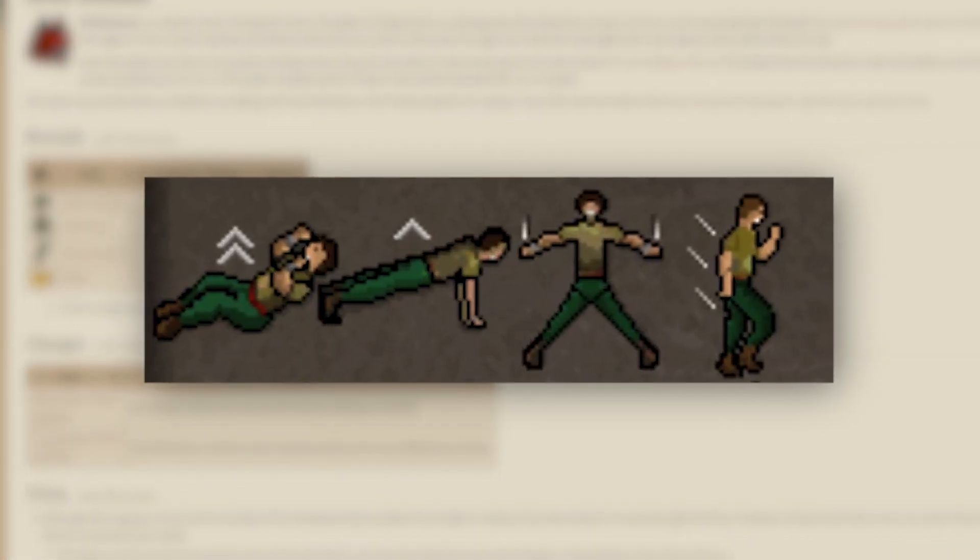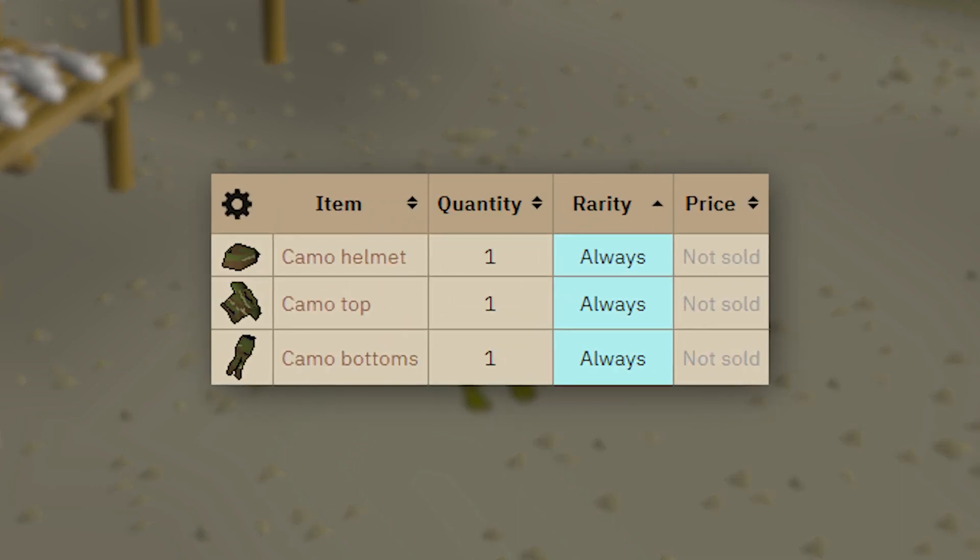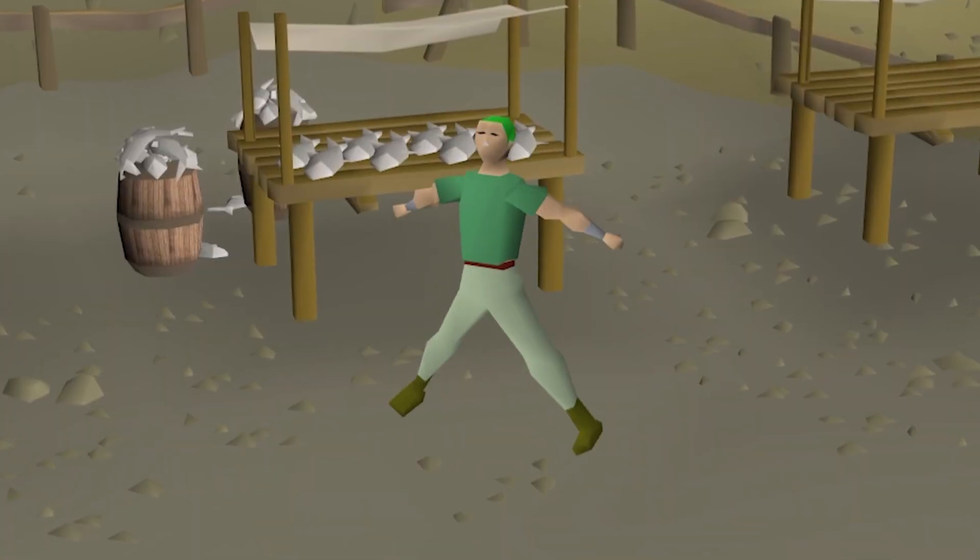The push-up is one of four emotes you unlock by doing a Drill Demon random event. After completing this event, you get rewarded with any of the three camo pieces. Once you have all these camo pieces, you start unlocking the emotes: sit-up, jog, star jump, and push-up. And with this last one, you unlock the amazing ability to completely destroy PKers and have a great time doing it.